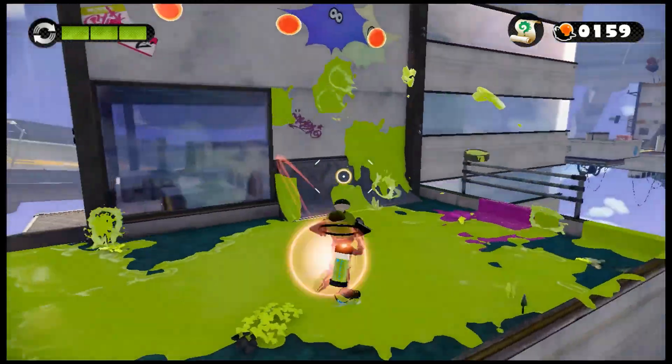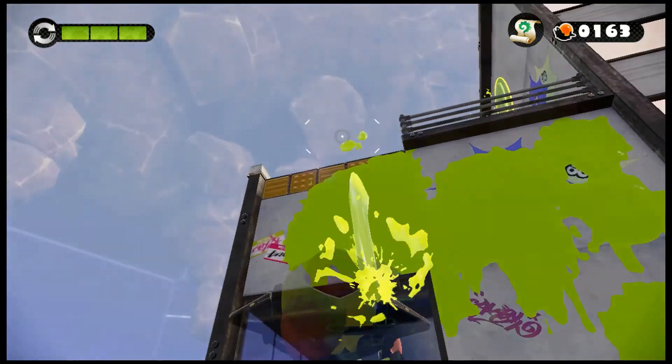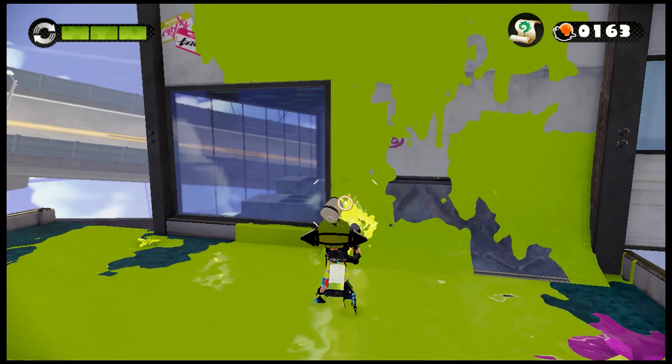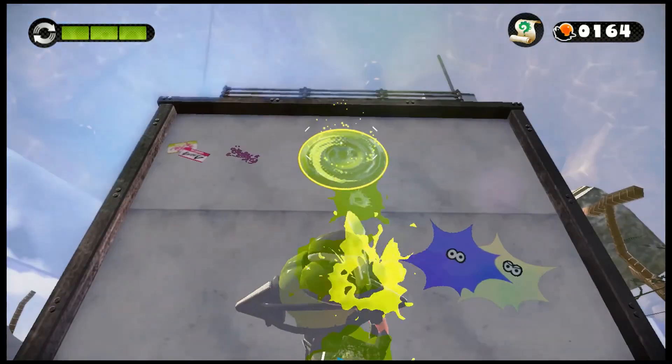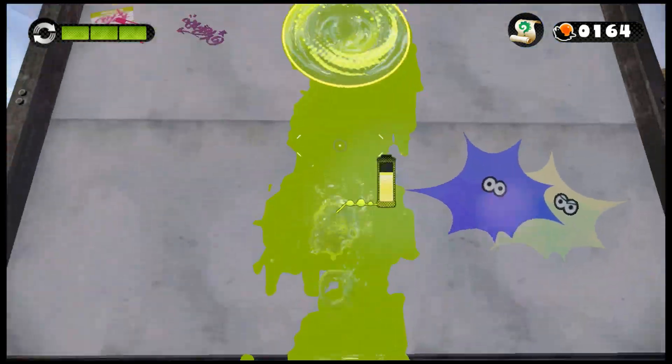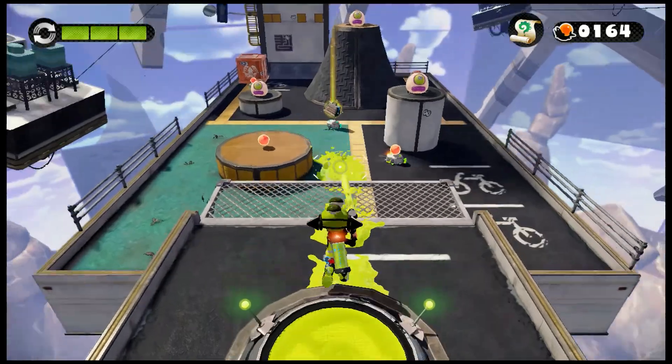Sunken scrolls are things that will give you some very interesting Splatoon lore and Splatoon canon — like about the Great Zapfish. But anyway, let's go up into the launch pad into the next area of this level.